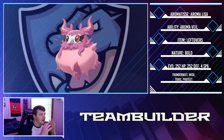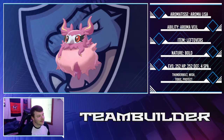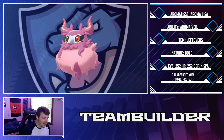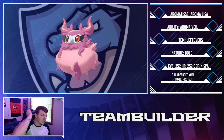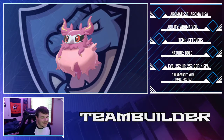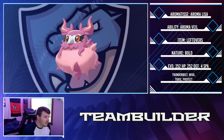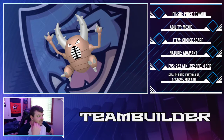Our new addition is Aromatisse, running Aroma Veil to keep us away from Taunt and Infatuation. Leftovers, Bold nature, max HP and max Defense. I went with Wish, Toxic, Protect, and Thunderbolt. I considered Heal Bell but didn't want to go without an attacking move. I originally considered Psychic but Thunderbolt does better against things like Sandslash and gives a chance to paralyze — especially strong against Farfetch'd and Quilfish.